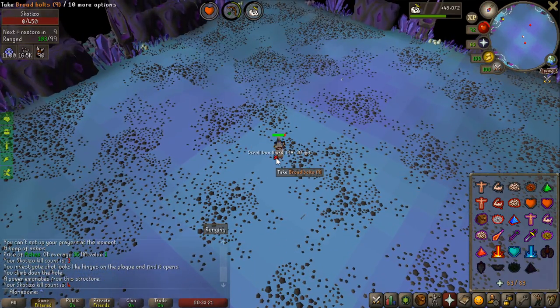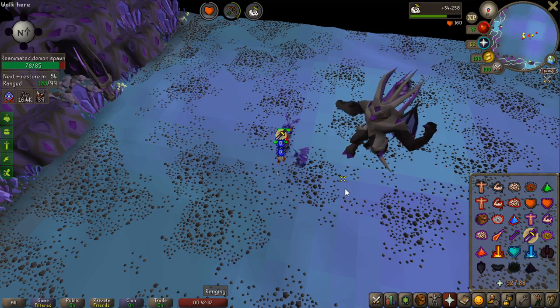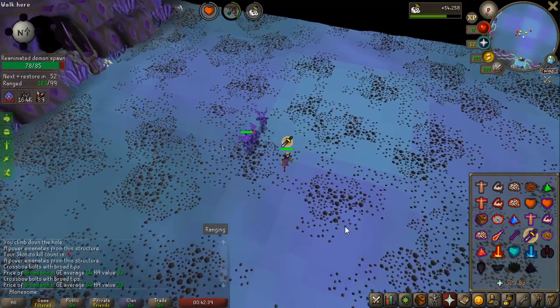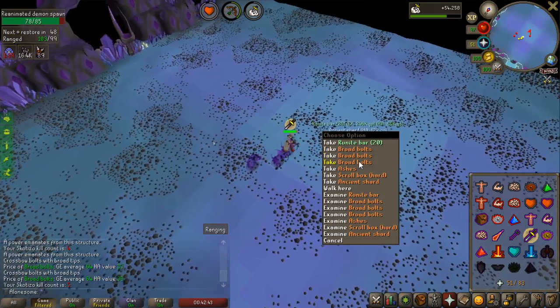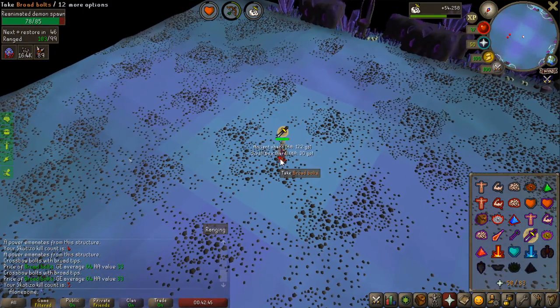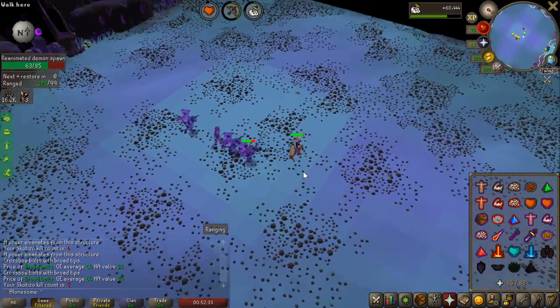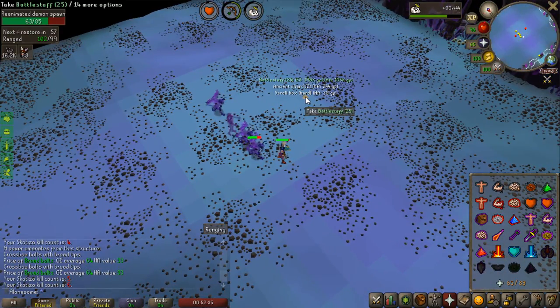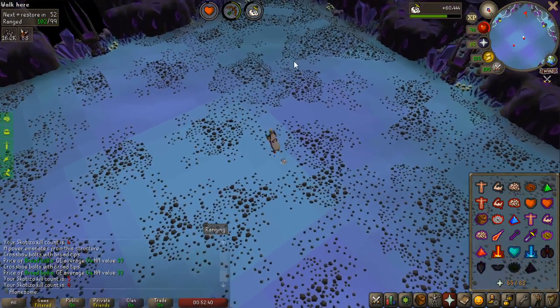Death runes — that's like one of the worst drops you can get. I have way too many runes already. Can we have a pet please? That would be very nice — 1 in 65 for 500 easy points. Nope. Runite bars — can make some rune bolts in the future at least. Last kill incoming. No pet — just battle staves. That's decent alch but I don't really need money right now anyway. I have like 5 mil in the bank.